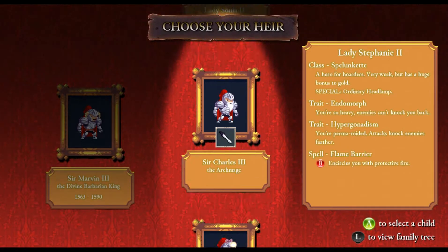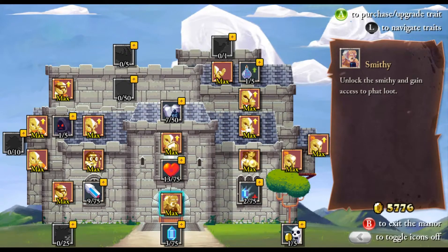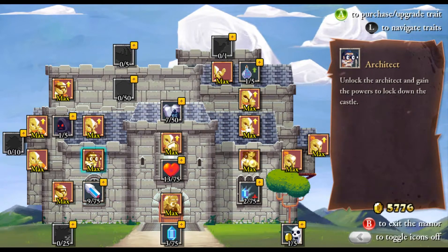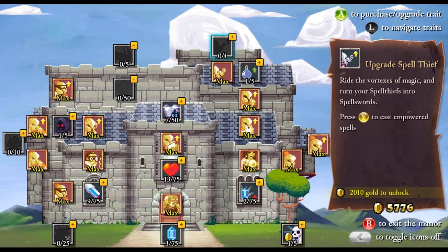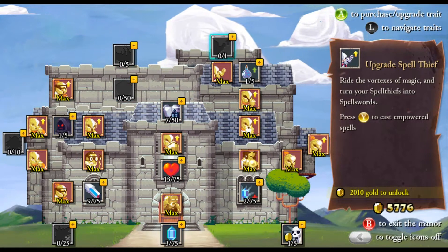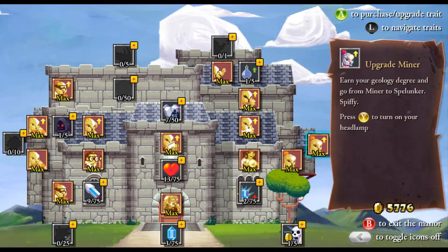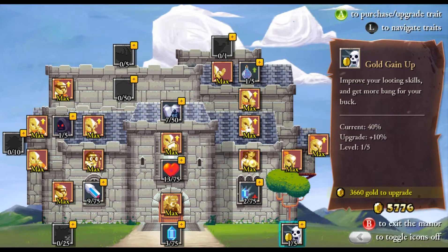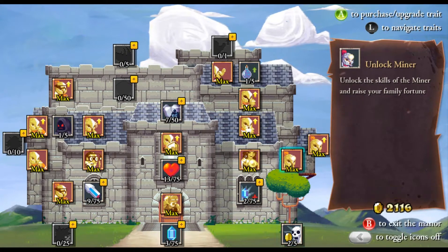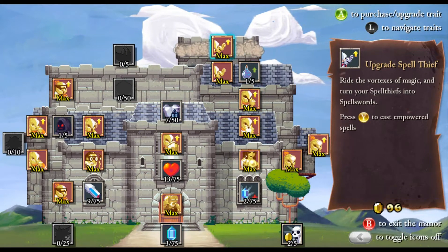We have two Archmages. We'll go with the Spelunker this time. Now, a lot of you have been pushing me to do other things. Let's see - armor up. We can upgrade the Spell Thieves. Actually, I'm going to get more gold. Yeah, I'm totally going to spend money on that. A lot of you are going to be like, oh my god, what are you doing? And we'll upgrade the Spell Thief.